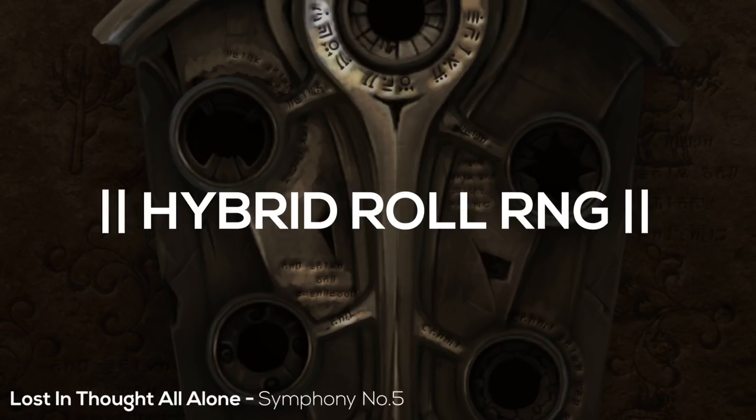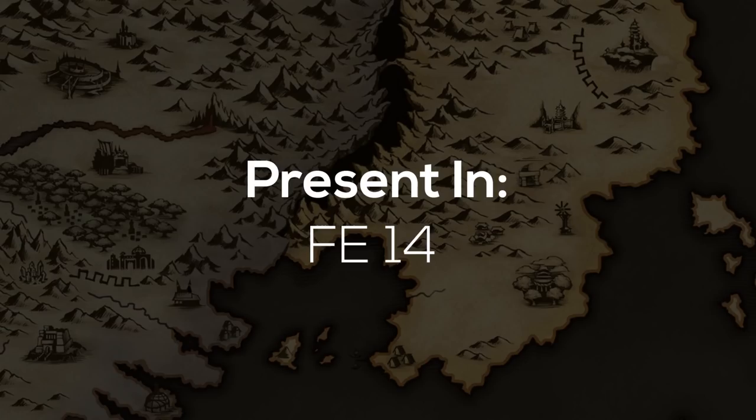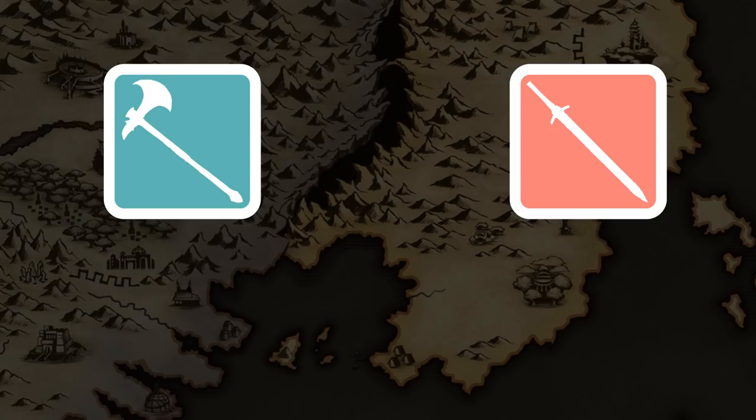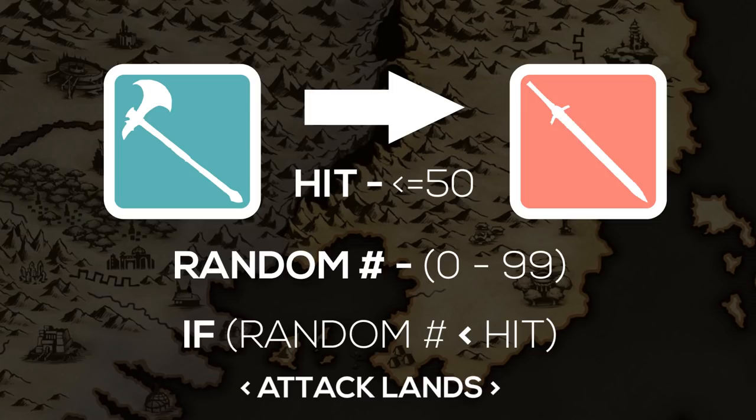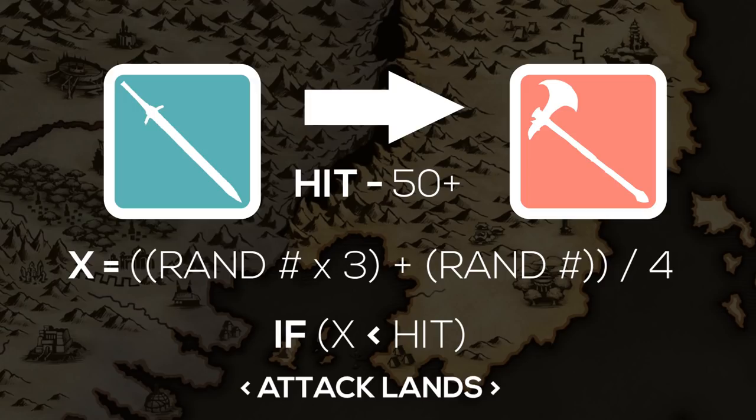Making its only appearance so far in Fire Emblem Fates, Hybrid Roll is the most convoluted of the RNG systems Fire Emblem has implemented, mainly due to it being the love child of both single and double roll RNG. Here's how it works: if a unit's hit rate is 50 or lower, the game uses single roll RNG — the usual random number between 0 and 99. But if the hit rate is 50 or higher, the game uses a formula: a random number between 0 and 99 multiplied by 3, plus another random number between 0 and 99, all divided by 4. In practice, all you need to know is that this is a nerfed version of double roll.